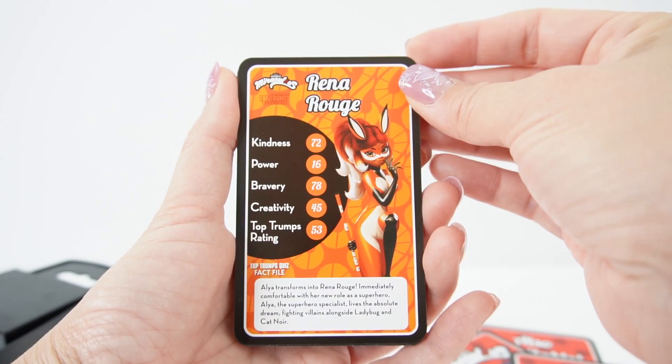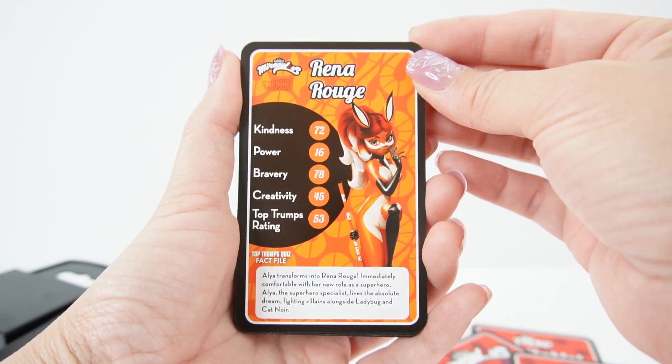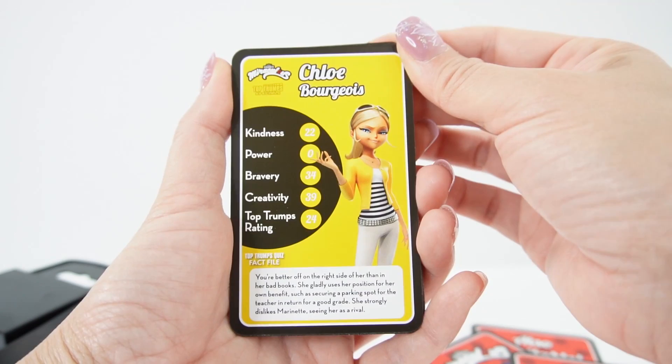Rena Rouge. Alya transforms into Rena Rouge. Immediately comfortable with her new role as a superhero, Alya — the superhero specialist — lives the absolute dream, fighting villains alongside Ladybug and Cat Noir.